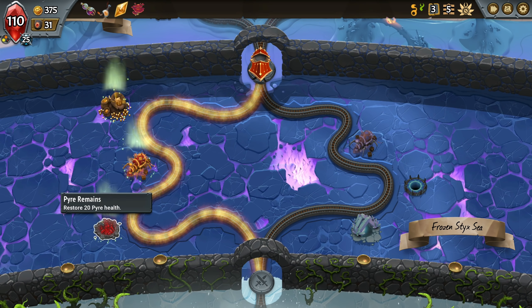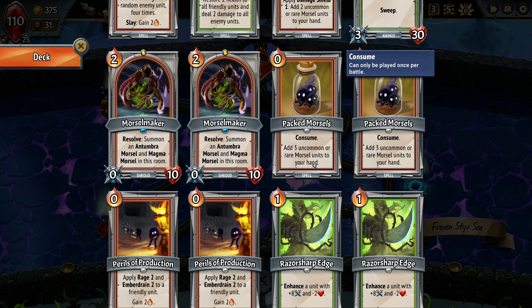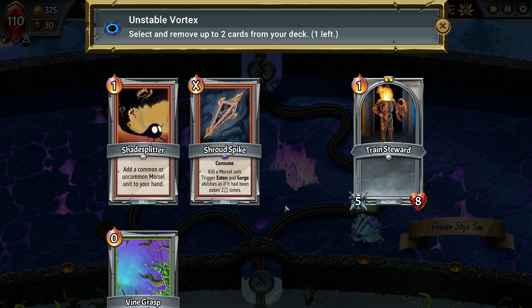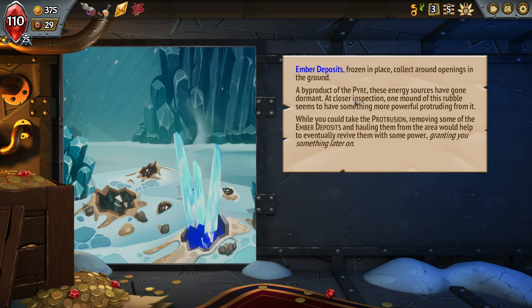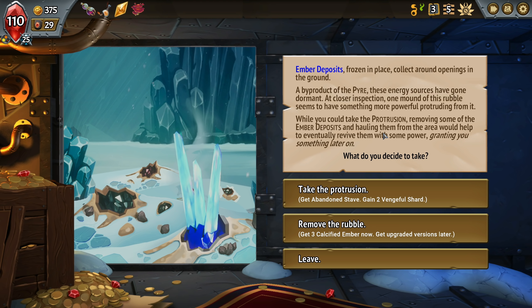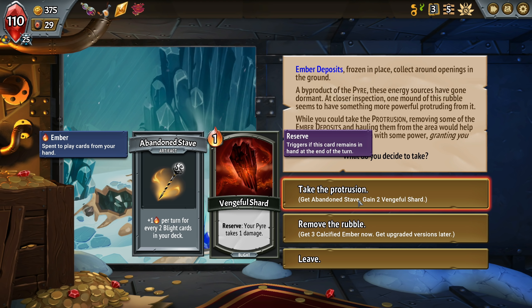Gaining new powers. All of our big guys are already full. Let's go and clean up our deck a little bit - we're going to get rid of our last two train stewards. Check the caverns. Then we'll go back for the other upgrade. Hold on a second here. Calcified ember now, upgraded versions later. Plus one energy per turn for every two blight cards in your deck.